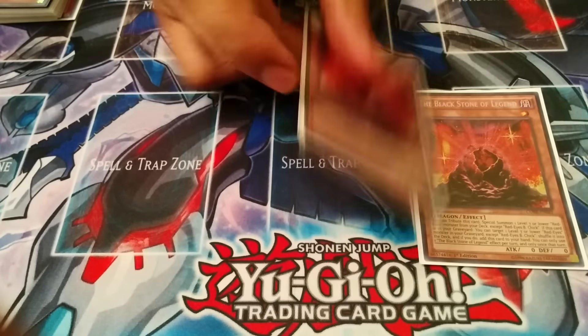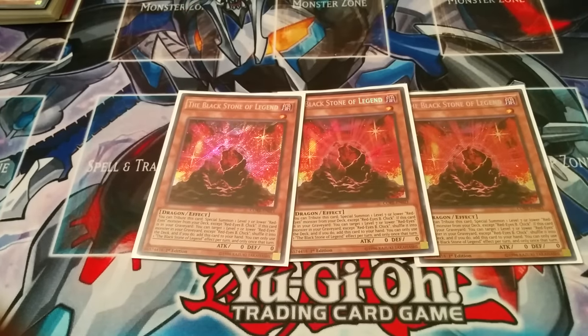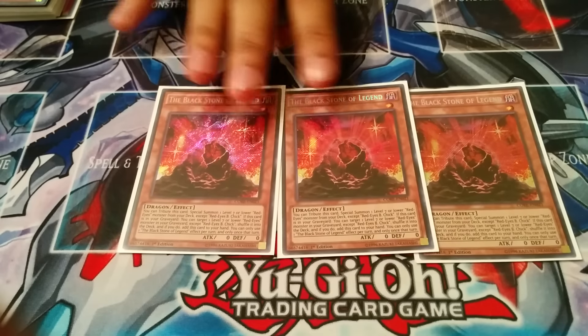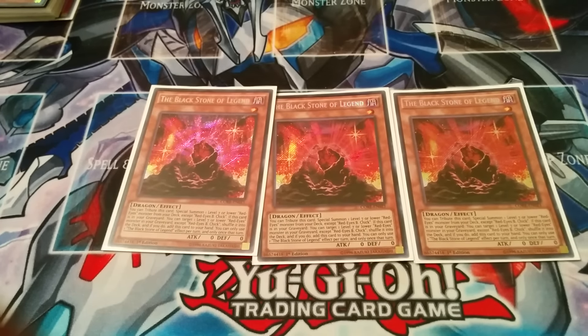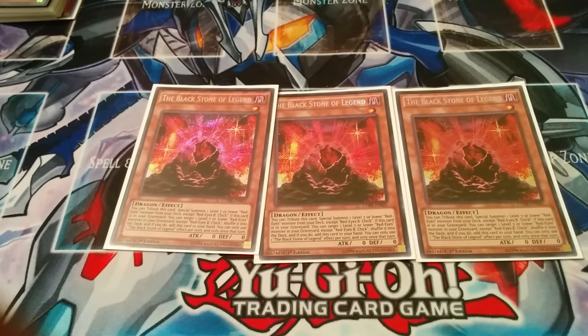First we run obviously triple Blackstone of Legend. It helps you bring out Red-Eyes from your deck, and if it's in your graveyard you can return one Red-Eyes from your graveyard to your deck and return this card to your hand. However, you can only use one of these effects per turn, so that's pretty good.